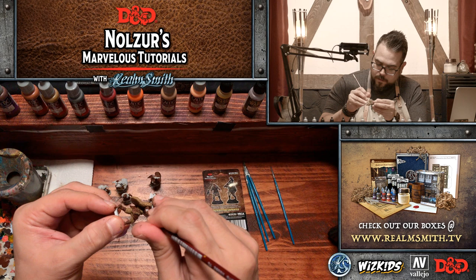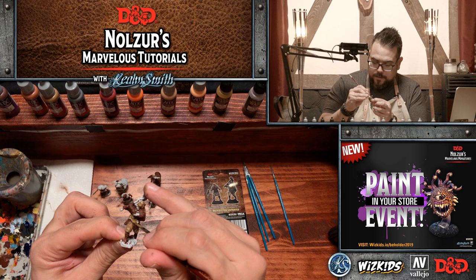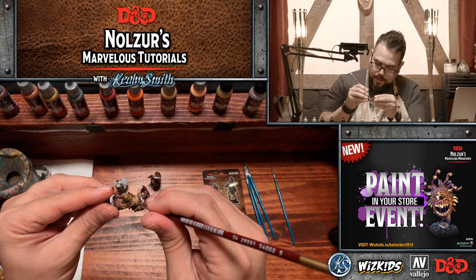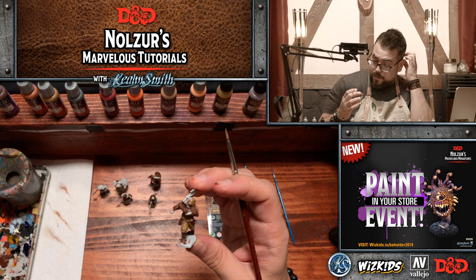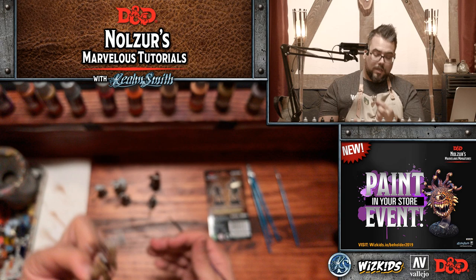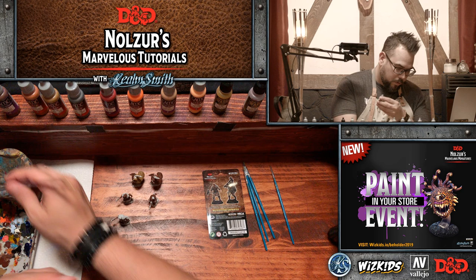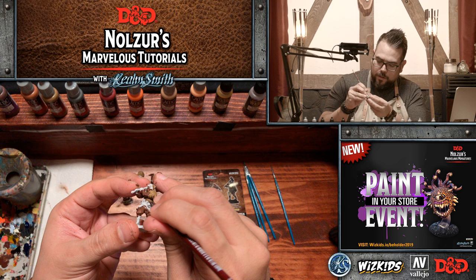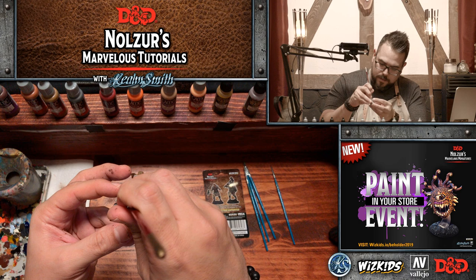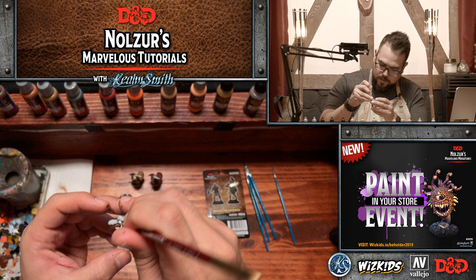I'm trying to add delineation between the belt area, the tunic, and the pants with limited colors — doing some magic here to make it all work out. That guy is pretty much base coated at this point for most of his clothing. I'm going to come in and do his tunic so his cloak can be that light color we were planning.